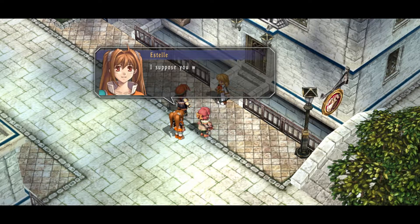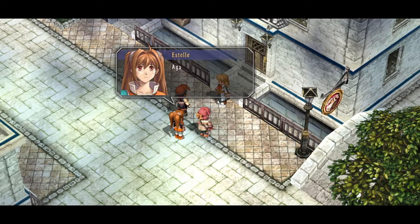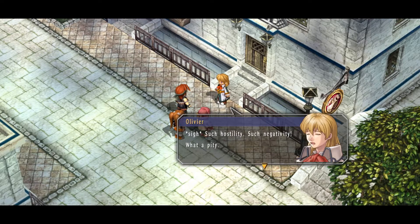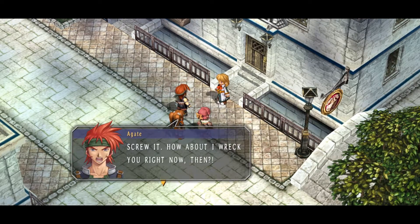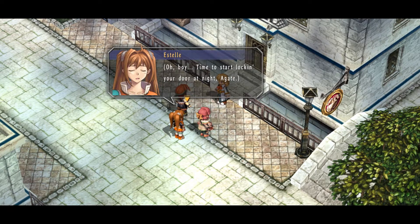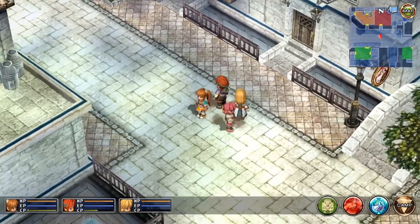I don't even know why I'm bothering to ask at this point, but I suppose you want to come, Olivier? My dear Estelle, you might as well ask a finch where birds fly. After all, I abandoned the warm embrace of Elmo to come here. Okay, what do you think — should he come? Whatever, I don't care much. Let's get one thing straight though: I don't really trust you, pal. If you do anything strange, I'll wreck you. Clear? Such hostility and negativity — what a pity. Sometimes a wild type like you isn't bad either, you know. Fear not — I shall refrain from pouring my affections into your untamed vessel until after I've earned your trust. Screw it — how about I wreck you right now? Time to start locking your door again, Agate. Looks like we've got Agate in my party again, and a friend — the Cagalong.